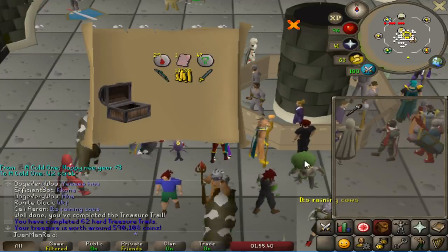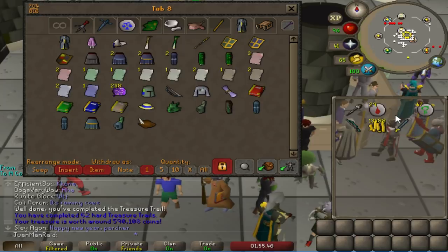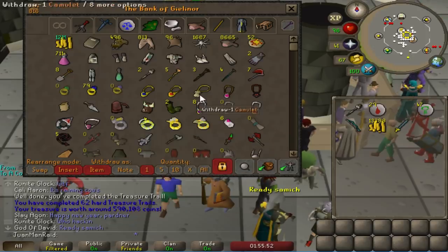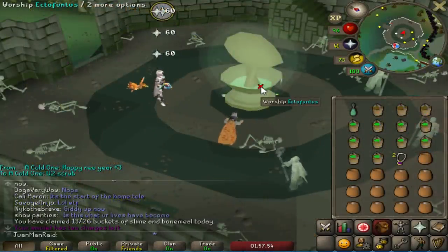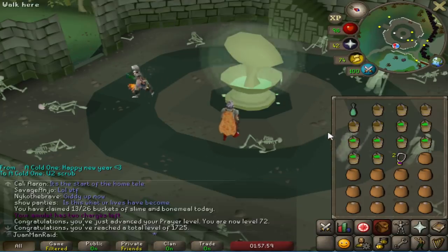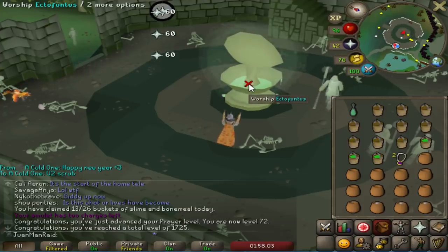Send me page one! Why is it always the same ones? Three of these, man. Feels bad. I should get a prayer level for this while I'm recharging my Bonecrusher - 72 prayer, nice. 17,250 total. Pretty good.